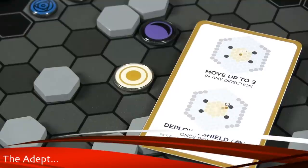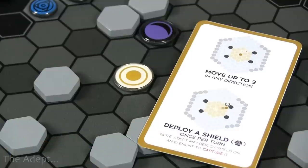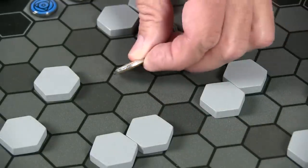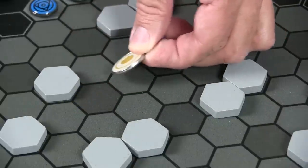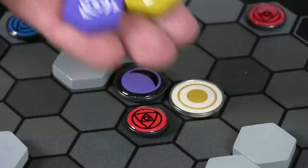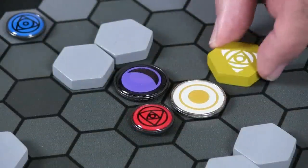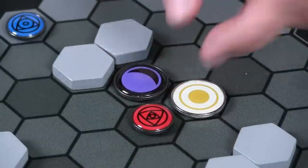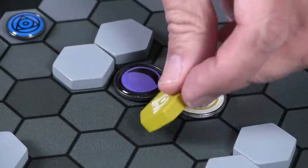Let's take a look at the Adept. During each turn, a player has the option of spending one action point to move the Adept up to two spaces in any direction — those hexes must be empty. Before, after, or in between moves, the player can also deploy the Adept's shield, a hexagonal piece matching the color of the Adept. This can only be done once per turn. The shield must be placed on a location without a barrier already. If placed on a hex containing an elemental unit, that unit is immediately captured. Adepts cannot capture adepts. If a player chooses not to deploy a shield, it remains where it was the previous turn.